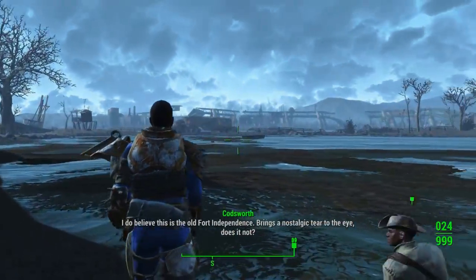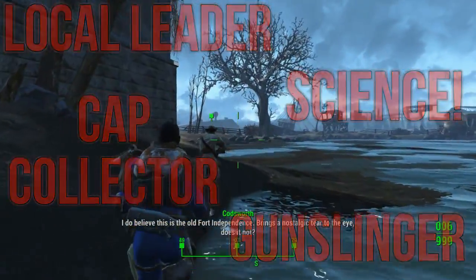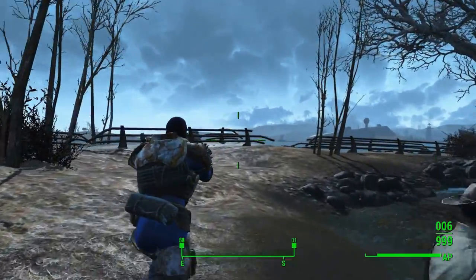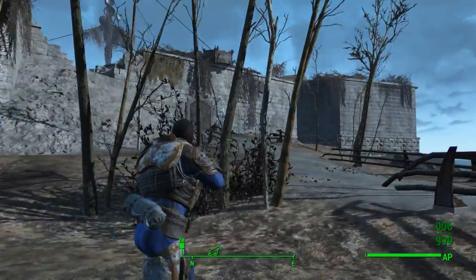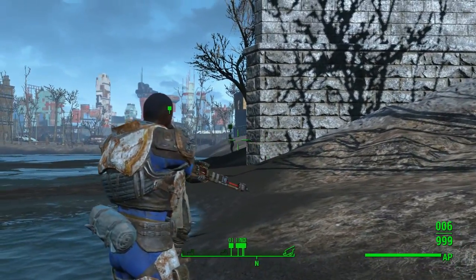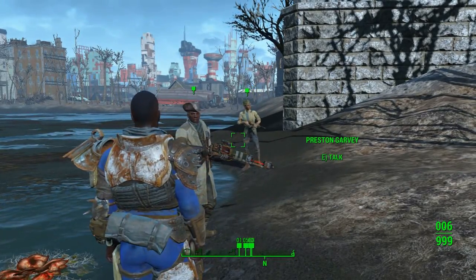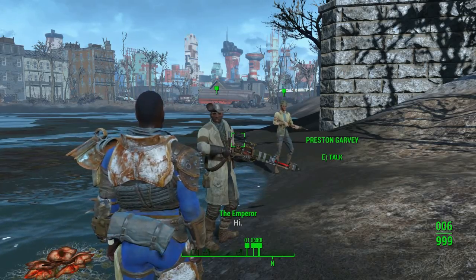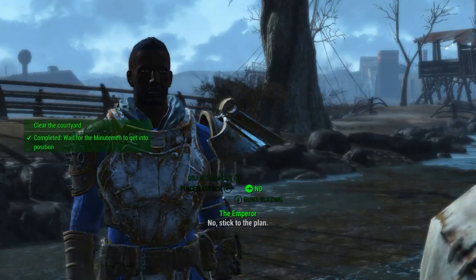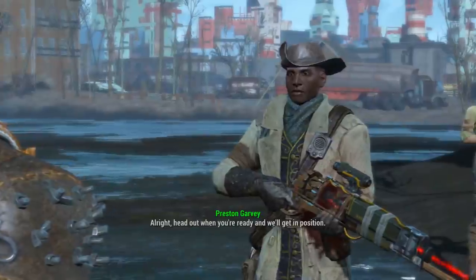The essential perks for this build are Local Leader, Cap Collector, Science, and Gunslinger. Local Leader is absolutely critical to any settlement build — it will let you set up supply lines to connect everything together, stopping you from having to travel between your different settlements so often. It also lets you build various crafting stations, letting you have any workbench you need in any settlement of your choosing. The Cap Collector perk will make buying and selling a lot better for you, and is great for speeding up the process at which you can build your settlements. You're probably going to want to buy a lot of junk shipments over the course of a game, so make sure they're as cheap as possible.